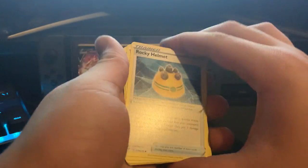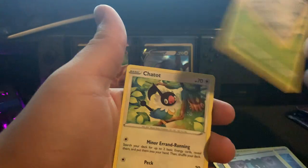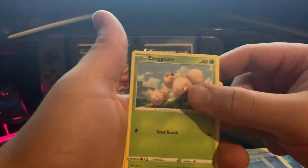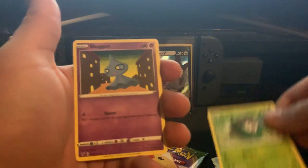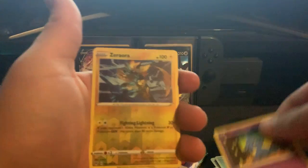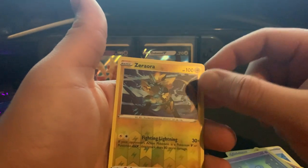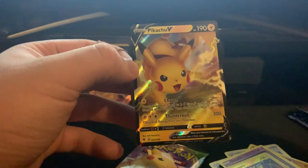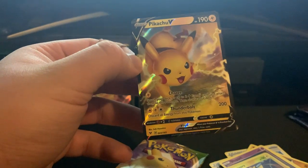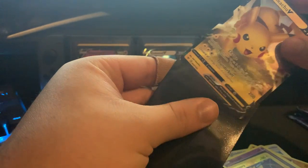Pulls from Vivid Voltage: Metal energy, Rocky Helmet, Alister, Boltund, Exeggcute, Cherubi, Clobbopus, Skittle, and — oh! I got the holo version and the reverse holo — that's nice, it's Aurora. And Pikachu V! Nice. This isn't the Chunkachu we need, but I'm still gonna sleeve that up because it could still be worth something.